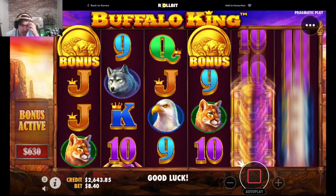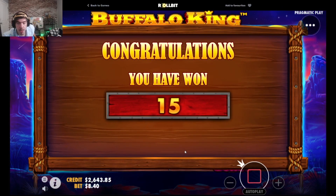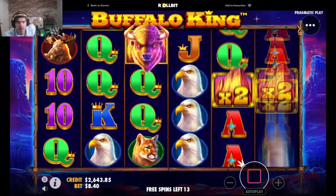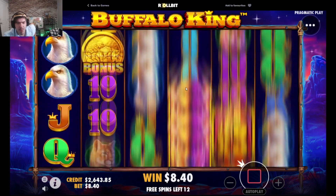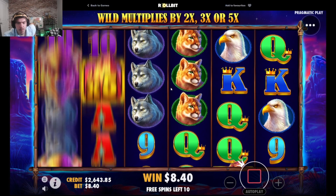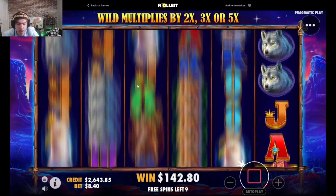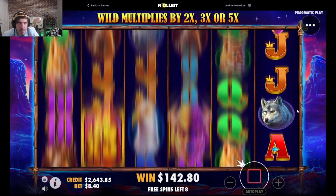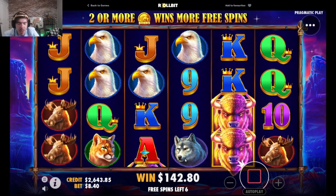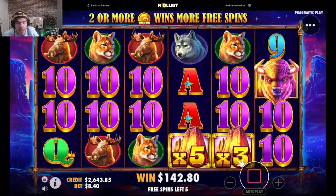Oh nice, four scatters — I skipped it, maybe skipping is the strategy. Four scatters, this is actually good — 15 spins. If I don't get 100x with 15 spins I just don't know anymore. Re-trigger, okay. I don't have a single multi — what the hell, where are the multis? We've seen a 100x on every bonus buy so far, can we beat the curse? We have four scatters.